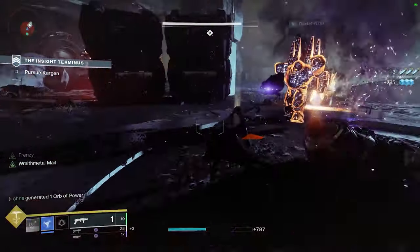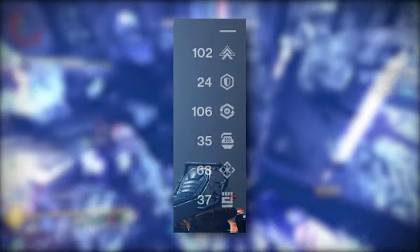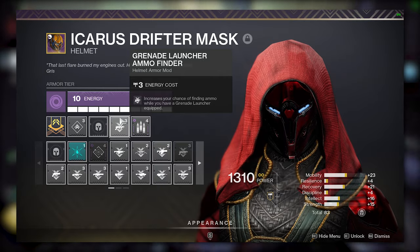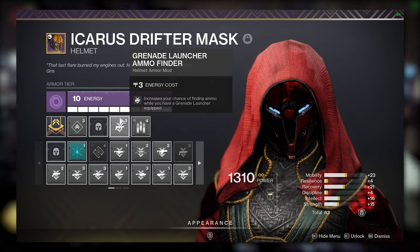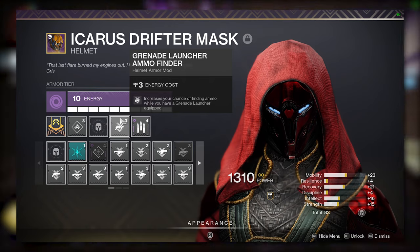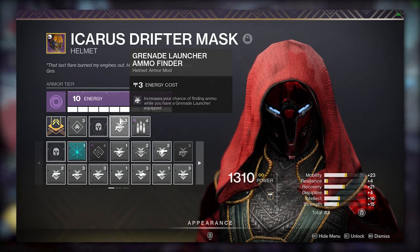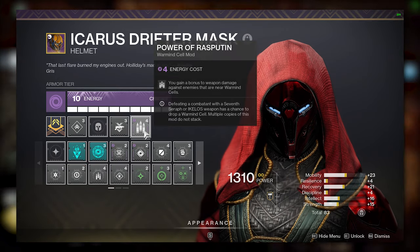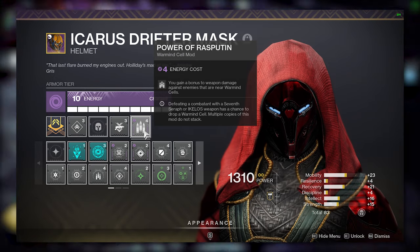Let's talk about armor and mods — this is where this build will truly start to shine. For my stats, I will be running 100 mobility to keep my slowing dodges and shurikens up as much as I can and 100 recovery because that is awesome. For my armor, on my void helmet I will be running one Grenade Launcher Ammo Finder. After doing some testing, I found that having two Grenade Launcher Ammo Finders seems to negate the ability to find special ammo bricks. One finder will let you find both heavy and special ammo bricks. I will also be running the Power of Rasputin Warmind cell mod, which nets you bonus damage for enemies near Warmind cells — extremely potent against clusters of adds.